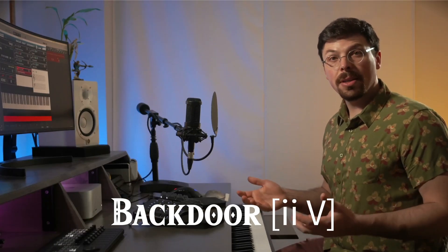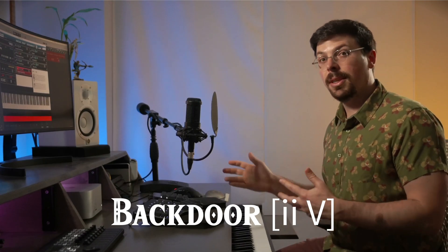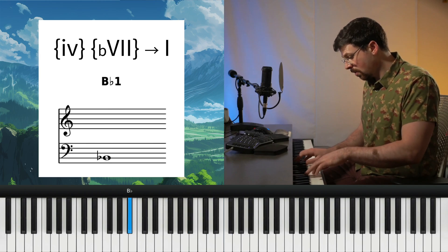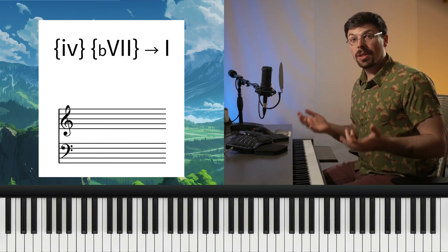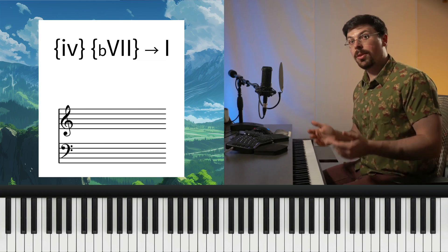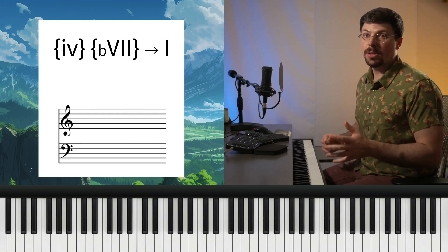A related progression I'll share with you here is the Backdoor 2-5. We borrow F minor and B-flat dominant from C minor, but instead of resolving to E-flat like we would expect, we go up to C. This is only one chord different from the Mario Cadence. We're using functional substitution to substitute the b6 chord, which is a subdominant chord, with the 4 minor chord, which is another subdominant chord.